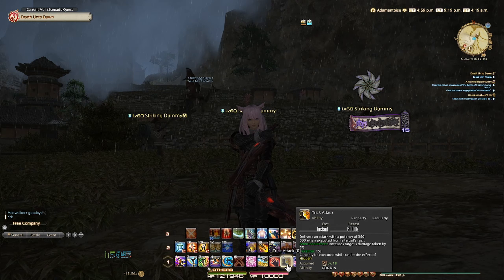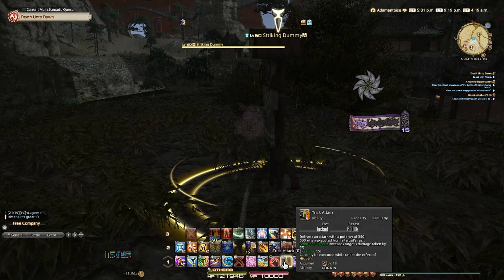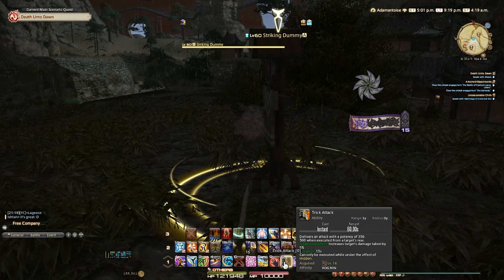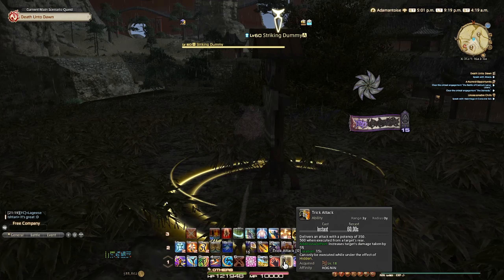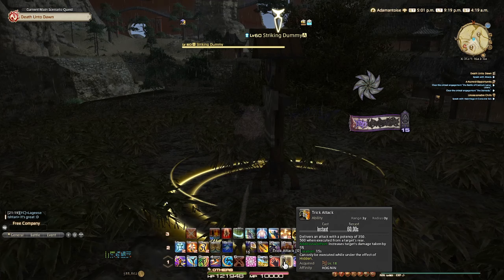Trick Attack pretty much increases the target's damage taken by 5%. Remember to do this from the rear because you're going to do even more damage if you execute it from the rear. You can activate this on either the flank or the rear and the additional effect will still go off. As you can see it says rear, but I'm going to do it on flank and it still goes off.